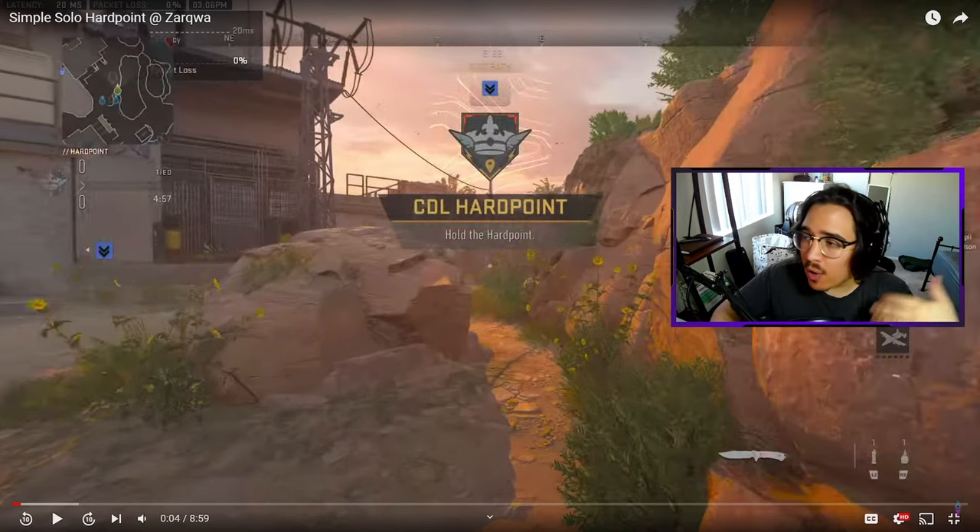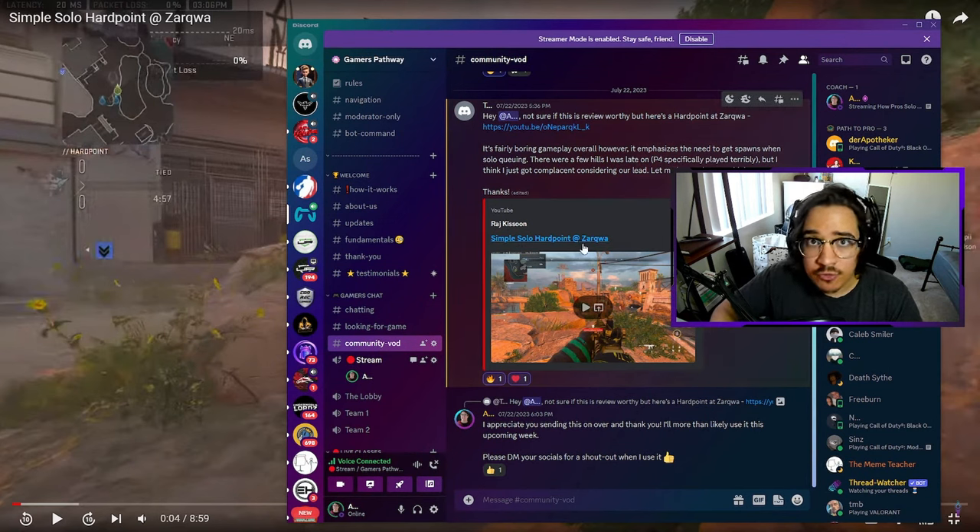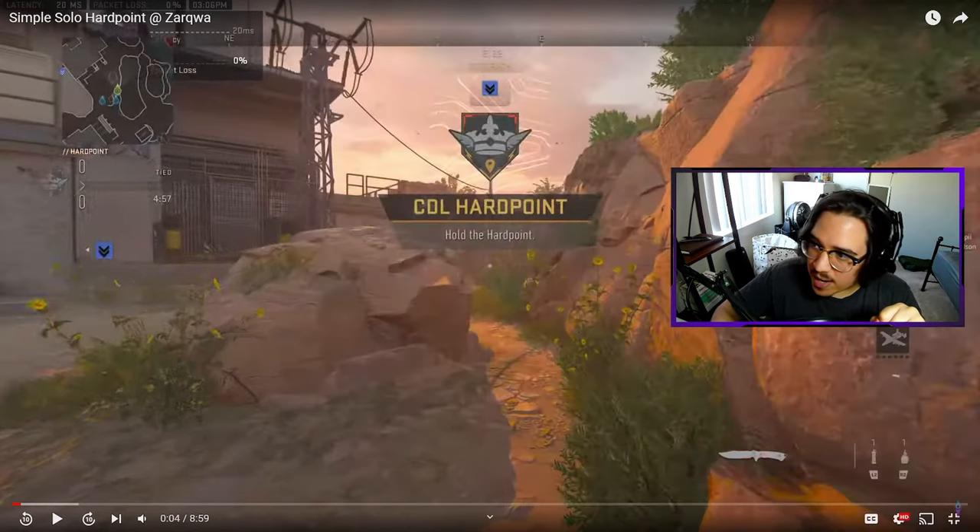If you want to be a part of Community Breakdown, all you have to do is join my Discord in the description below. Go down to the Community VOD channel, click on it, post your VOD review, and I will always be happy to help you out. Let's get right into it.